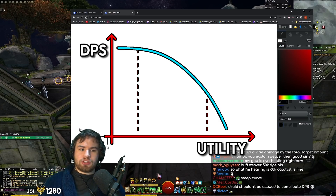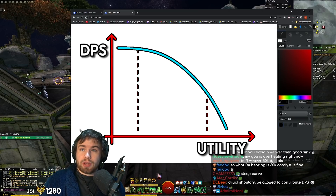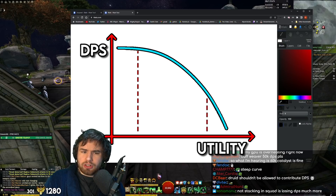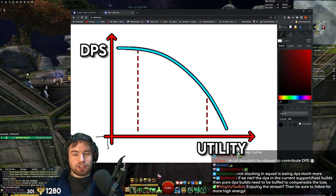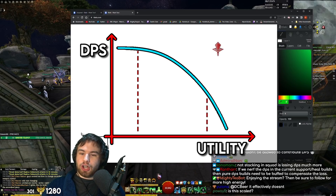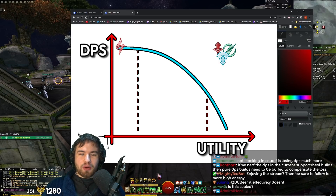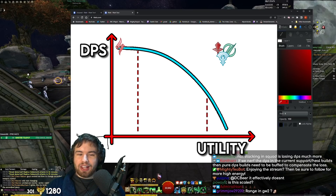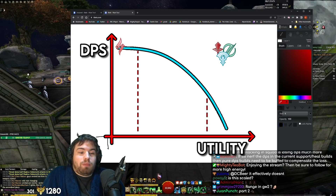The best examples of this are Scourge, Firebrand, and Renegade in Guild Wars 2. They're both insanely tanky, often ranged, have an insane amount of utility, can do everything in one package — and they still do top-tier DPS. The problem is that Weaver, sitting over here with the same damage but far less utility, just isn't going to be attractive. It can't compete.